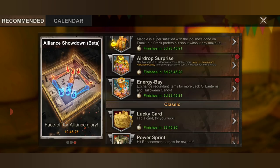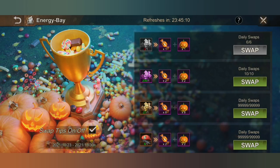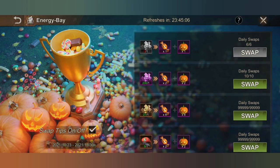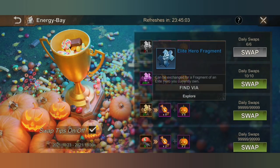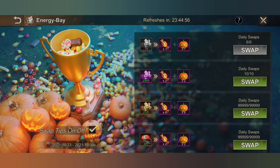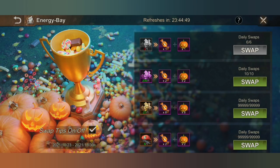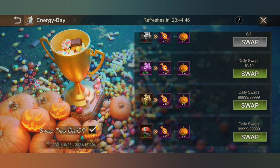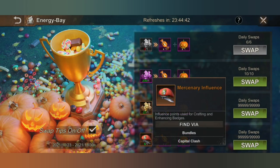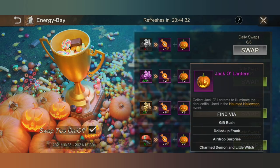The last new addition is the Energy Bay, which is equivalent to the Recycled Center but with fewer items to exchange. You only have your elite fragment, epic fragment, legendary fragment, and mercenary influence. The elite and epic hero fragments can be useful, but I don't think anyone is going to exchange their legendary fragments or mercenary influence. By exchanging these items, you get candy and Jack-o'-lanterns.